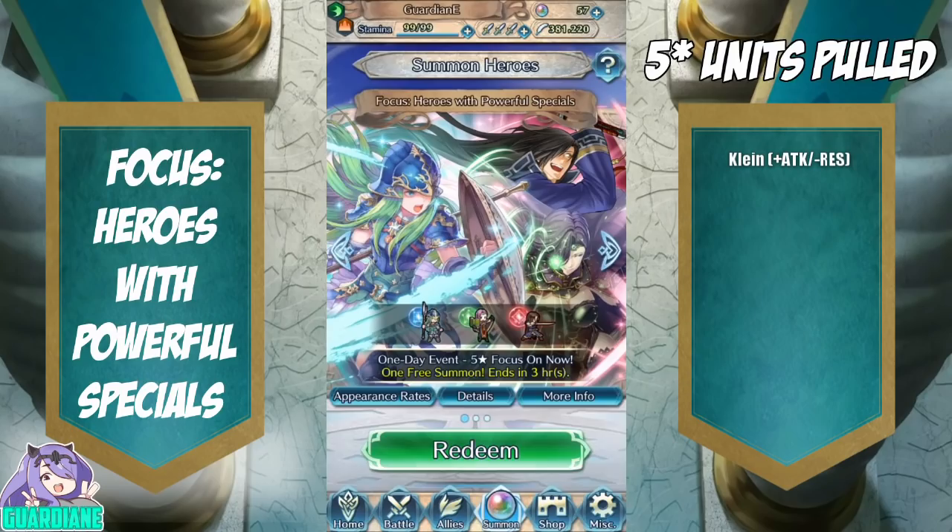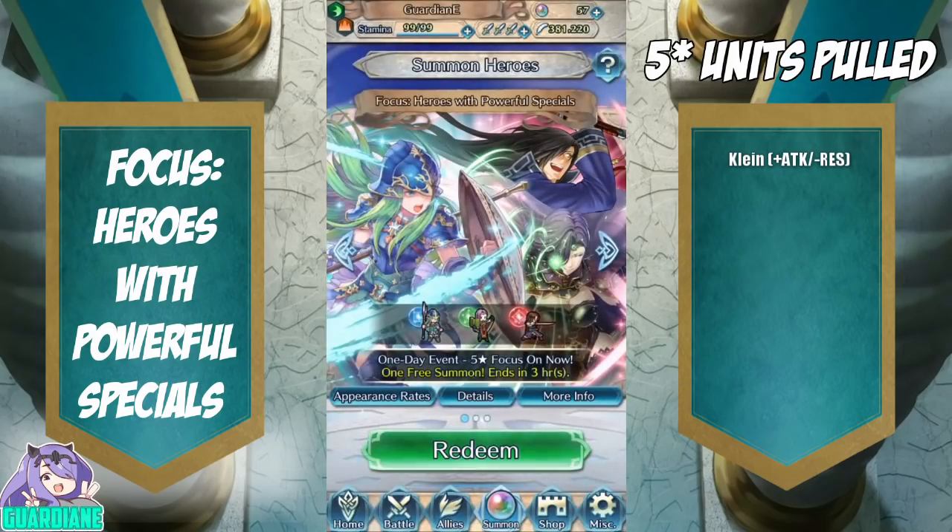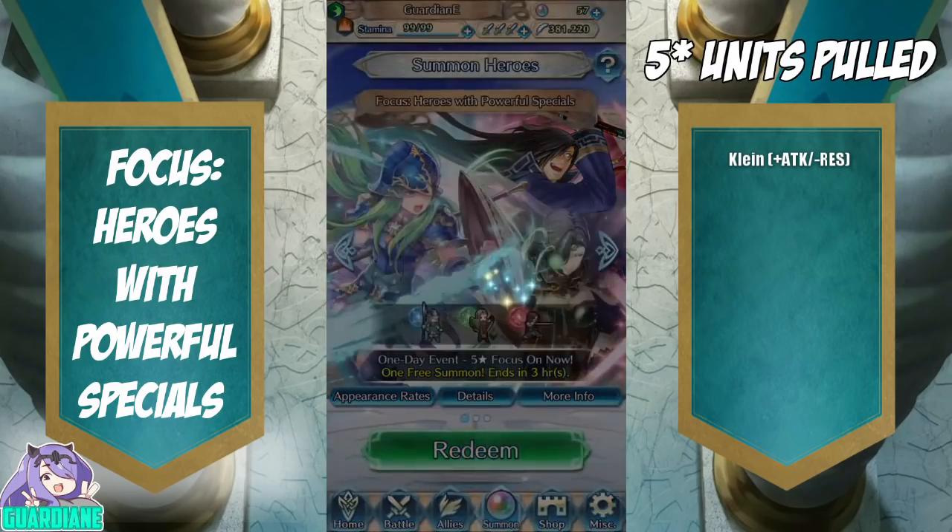In today's rotation we have the Heroes with Powerful Specials. I actually have all three of these units — my Nephny and Sonyas are both fully built, and I have a Corel as well. I would like to get more Nephny's and more Sonyas just for merges. They've got some great skills too — Sonya has Res Ploy and Nephny has Wrath, which is very desirable. For our first circle, we're just going to pull on blues and greens and hope for the best.